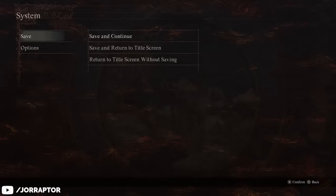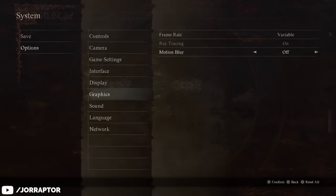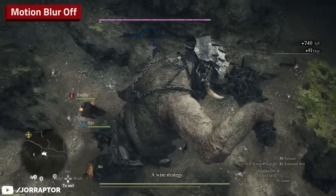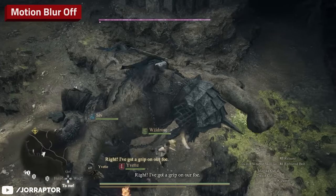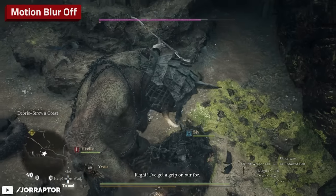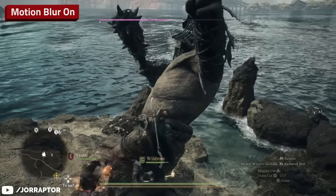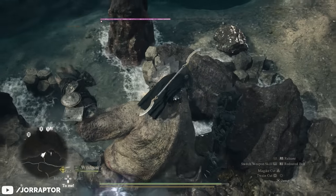They also added the option to turn off motion blur in the graphic settings, which you can do on the fly. It's a personal preference — you'll immediately see the image is a bit sharper, which is great. But on a lower framerate without motion blur, movement can look less smooth. I personally didn't have an issue with how it was before the patch, but it's nice that we now have the option.